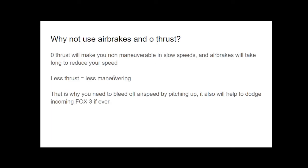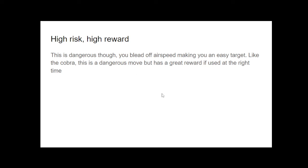You might ask: why do we have to pitch up to lose airspeed? Why not use air brakes or put thrust to zero? If you put your thrust to zero, you will not be maneuverable at slow speeds. And air brakes take long to reduce your speed. Less thrust equals less maneuvering. That is why you need to bleed airspeed off by pitching up. It also helps you dodge an incoming FOX-3. Note that this maneuver is dangerous — it's high risk, high reward. You bleed off lots of airspeed, making you an easy target.